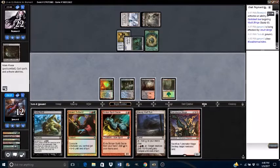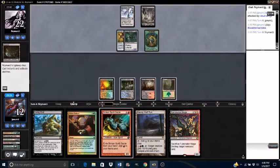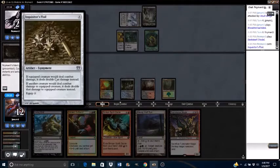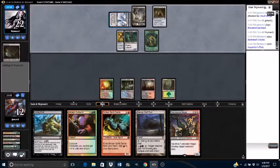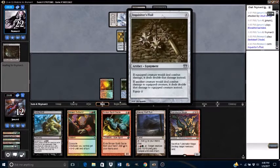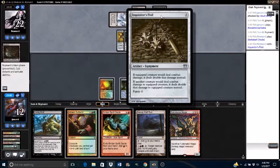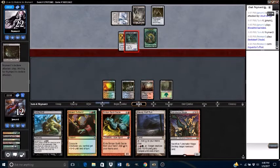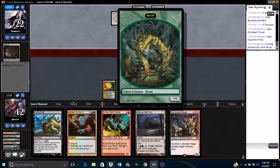I'm just going to play the Bloodstained Mire and pass turn. Hopefully my opponent plays some more creatures so I can Violent Outburst during their turn. I know this isn't the most exciting Violent Outburst, but it still is a Violent Outburst. Opponent is casting Inquisitor's Flail — if an equipped creature would deal combat damage, it deals double that damage instead. My opponent doesn't attack with the Beast for some reason.